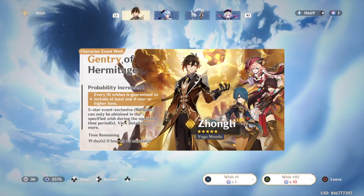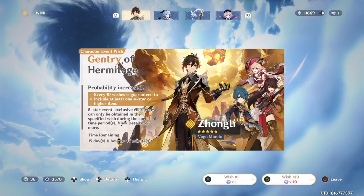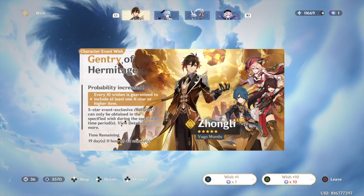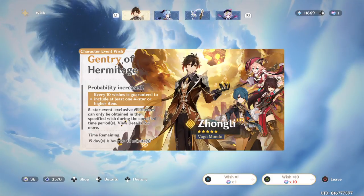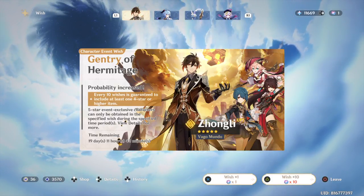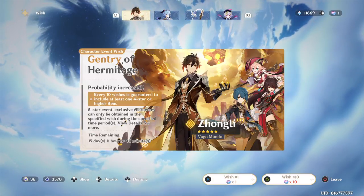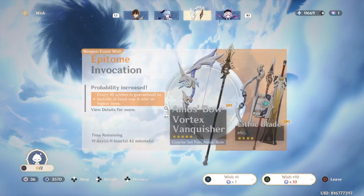To summarize: when you reach 90 pulls you have a 50/50 chance to get the featured character like Zhongli or Ganyu. If you win the coin flip, the pity and guarantee reset back to zero — you're back to square one and all accumulated pity is lost. So if you win early, everything resets to zero.